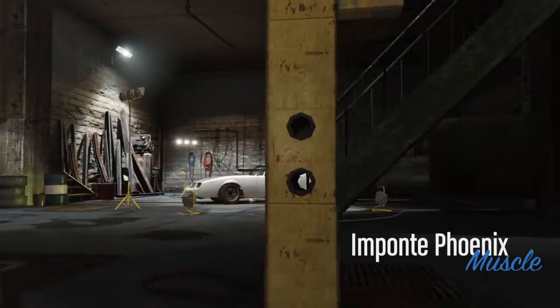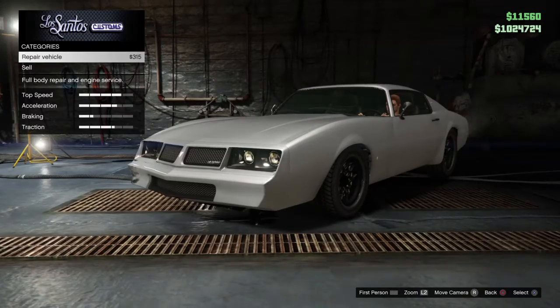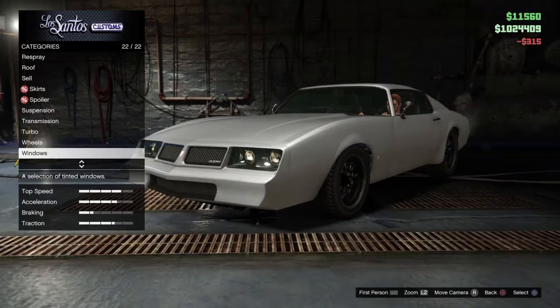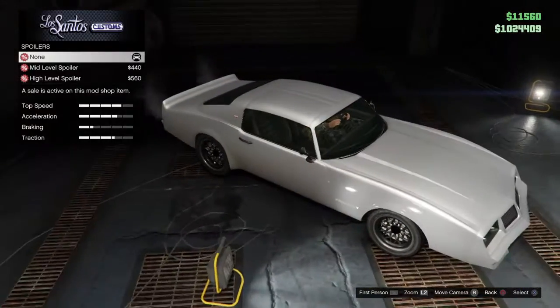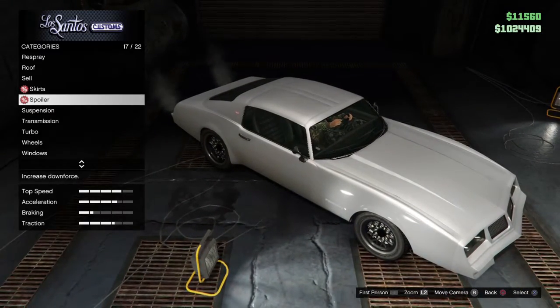What brings me in today is the fact that I'm driving this Ponti Phoenix, and as you can see, it has no spoiler. Apparently, from the Cunning Stunts DLC, it's going to spawn spoilerless in online free roam. And look at this — I've found one.